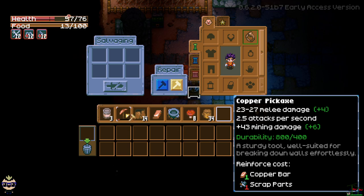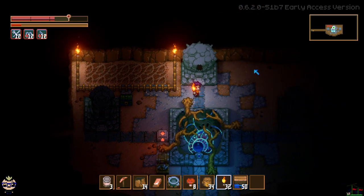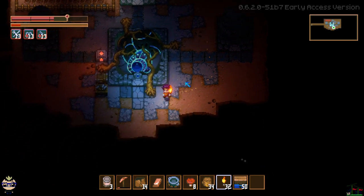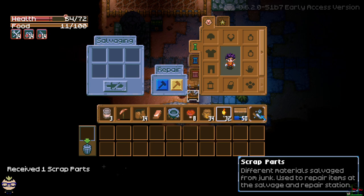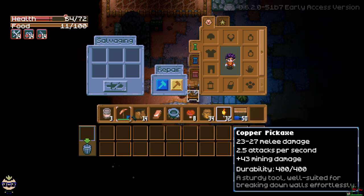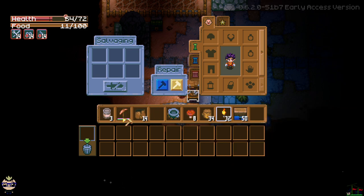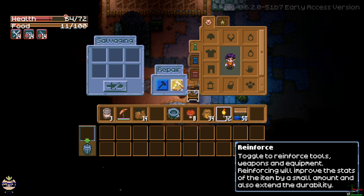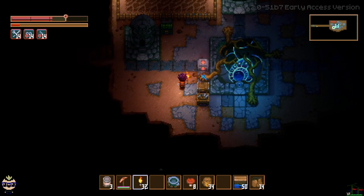You can reinforce if you have copper, which basically gives your tool a second health bar. For the sake of showing it off, I'll scrap that ring I just found. So when I hit this I got one scrap part. With this scrap part I click the repair hammer, go over to my pickaxe, and it uses the scrap part to repair the pickaxe. Then if I go to reinforce, it takes my one copper bar and gives it a second health bar. You can do this with your helmet, chest, and pants too — repair, reinforce, etc.